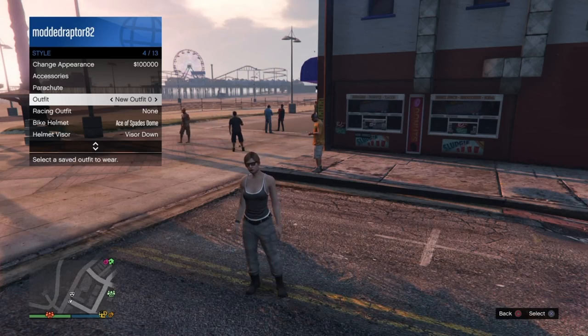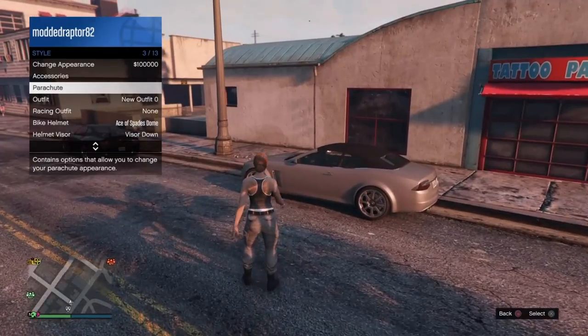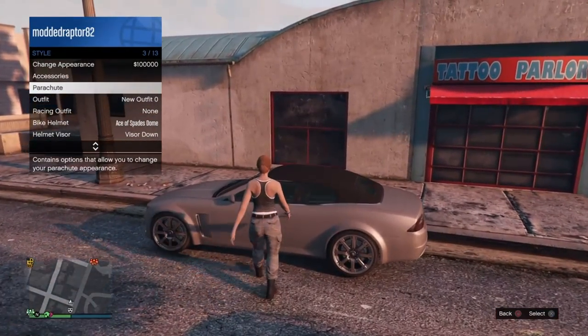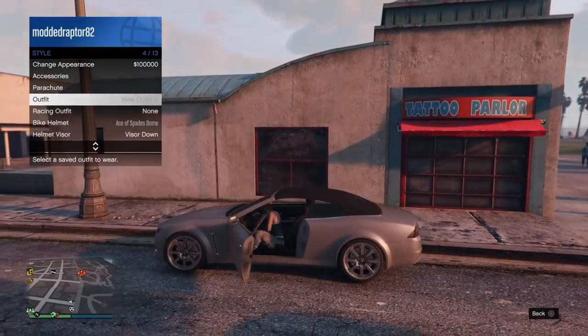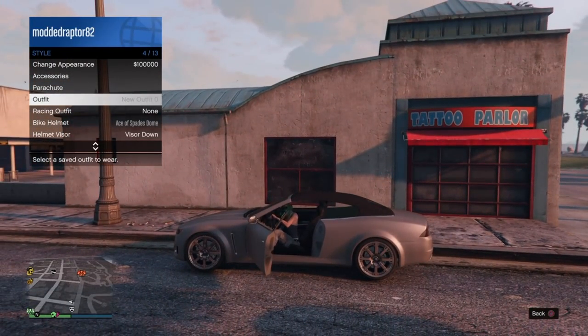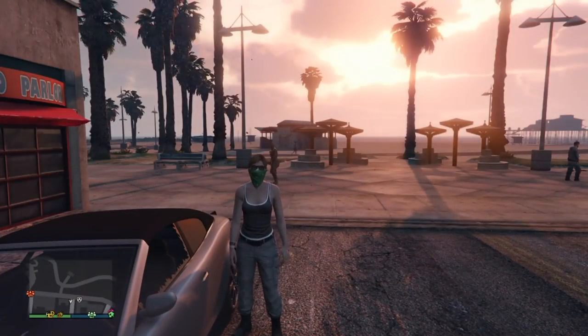All you have to do when that happens is simply find a vehicle, then go up to parachute, get in the car, and as soon as you're sitting down apply the outfit that you just saved with the mask on it. Get back out — there you go, it's as simple as that.